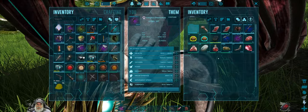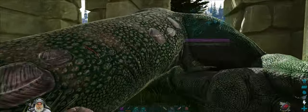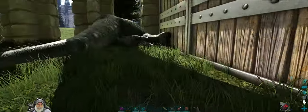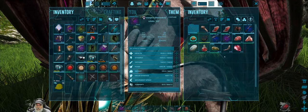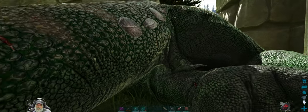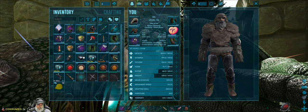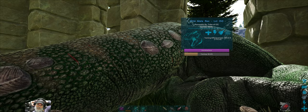It'll only take five exceptional kibble to tame this Rex. We'll put six on. And now let's try the sanguine elixir — if it'll work this time. Last time I tried to use this it didn't seem to work. There — it worked that time. Maybe it doesn't work for Quetzels for some reason.